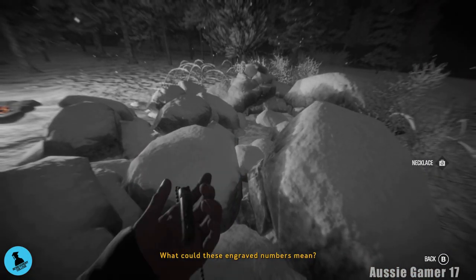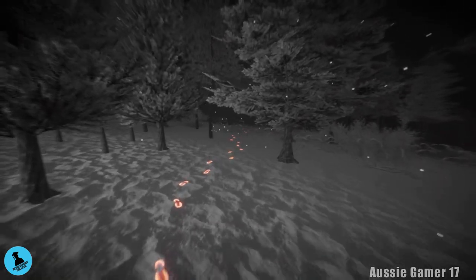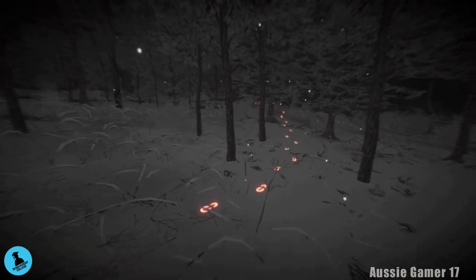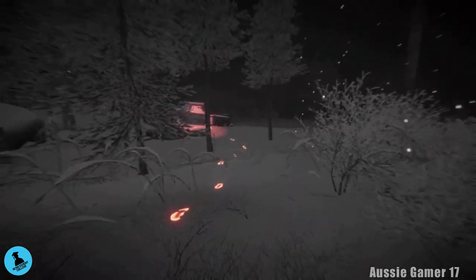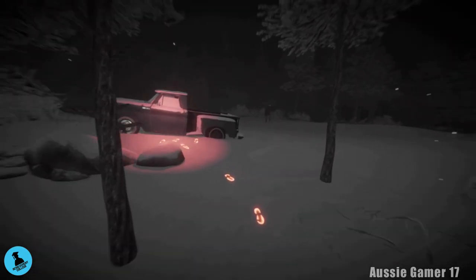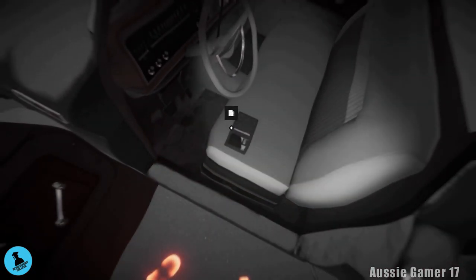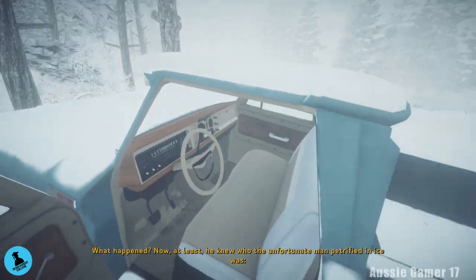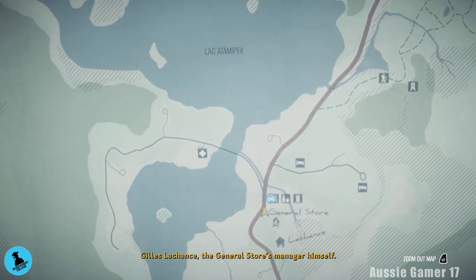A fresh path suddenly appeared. We'll follow the tracks again and keep following. We want to get to the car over here. I believe you just have to pick up the wallet on the front seat to end the vision. Now, from here, guys, we are on foot — here's the fun part.